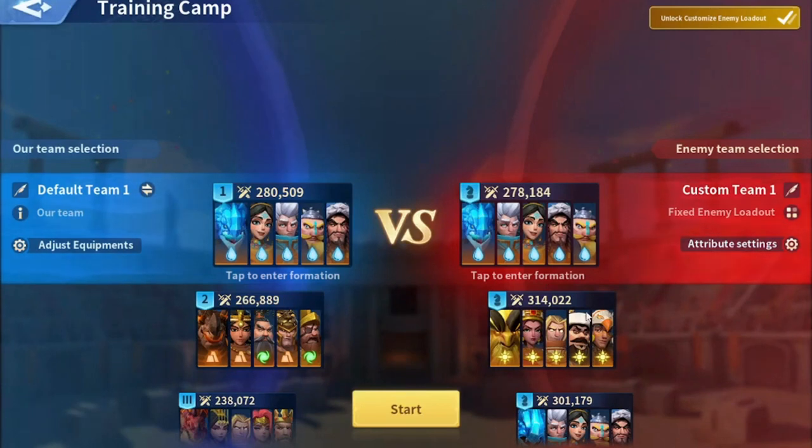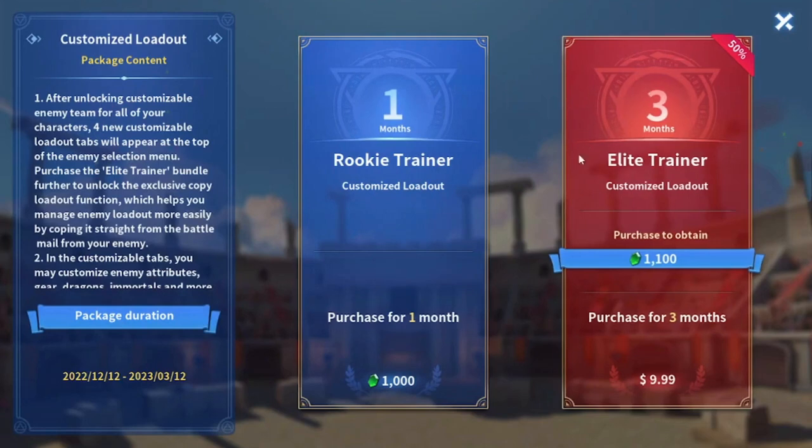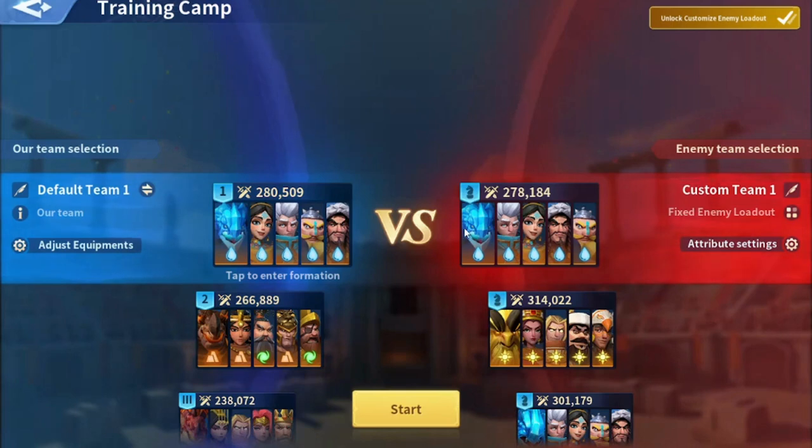I've been using the training camp to test a lot of my marches recently against some OP marches. I've unlocked the part where you can customize your own loadout — I think it goes for ten dollars. I had a voucher and clicked on it by mistake, so it got unlocked, but I don't mind. I'm enjoying it and it runs for three months, so I have this until mid-March.